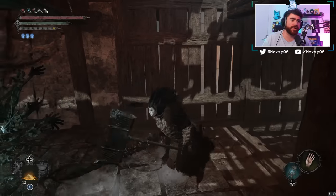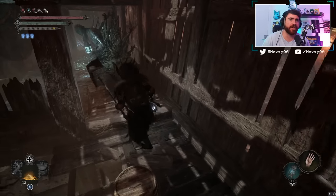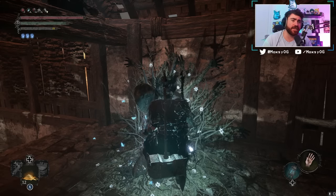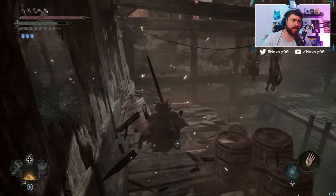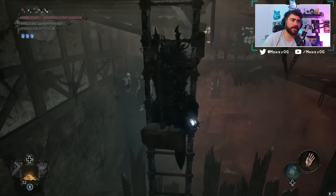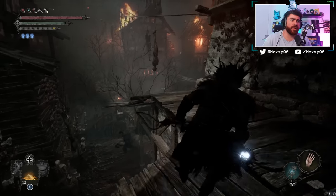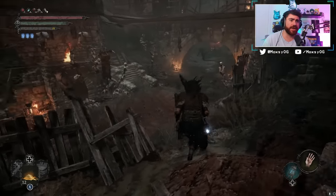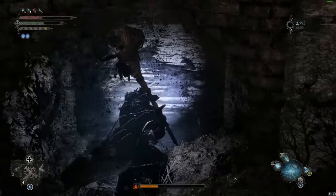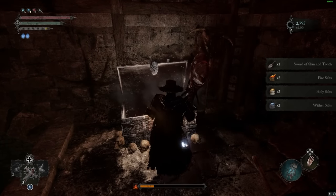Now I'll show you where to find all the weapons and gear. For the Sword of Skin and Tooth, travel to the Vestige of Lydia the Numb Witch. Take the little pathway, jump down, grab the ladder, head left, jump down, and cross over. There will be many enemies — just run past them. You'll see a wall that you can phase through with your umbral lamp. Go up the stairs, take a left, and you'll find a chest that rewards you with the Sword of Skin and Tooth.